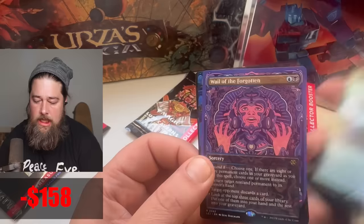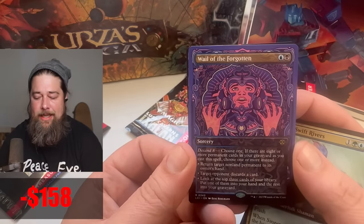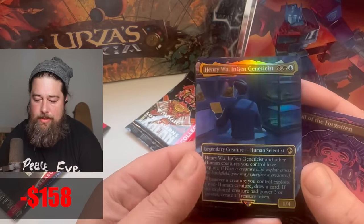Commander card — flash in some merfolk. Whale of the Forgotten. Descend is such a big ask, especially for a sorcery. How do you actually manage to get eight permanents in your graveyard while you're playing spells?